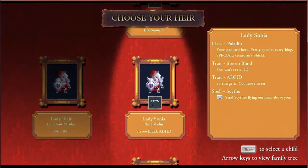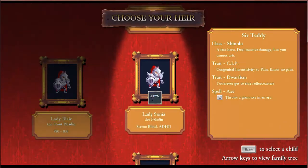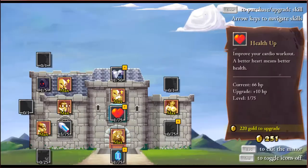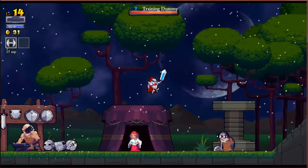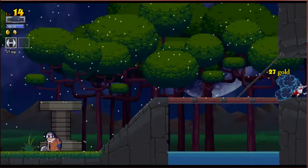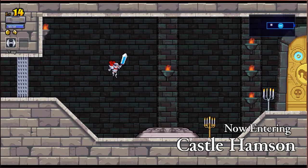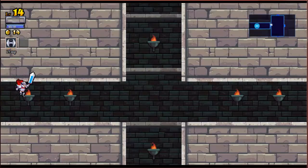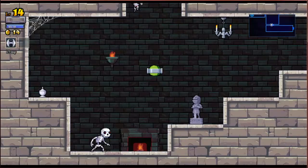I'll do two heirs this episode since that room was awful. Endomorph — can't knock back. ADHD — move fast. I'm going to go with this Shinobi, because Shinobis sacrifice their chance for critical hits for more damage. Hopefully this time I'll get a room that I'm actually good at navigating, one where I don't take a bunch of hits because I can't navigate it. There are just some rooms I can't navigate in this game, and that was one of them. I hate the fact that I got it so early on.